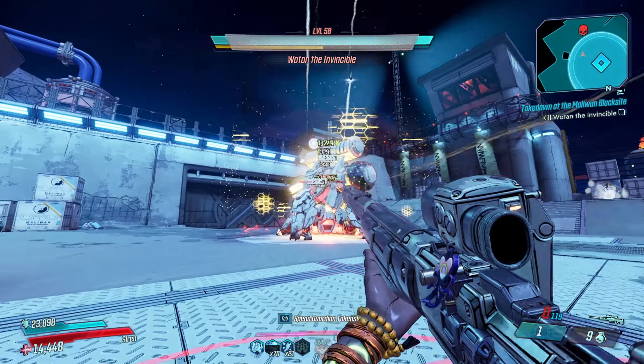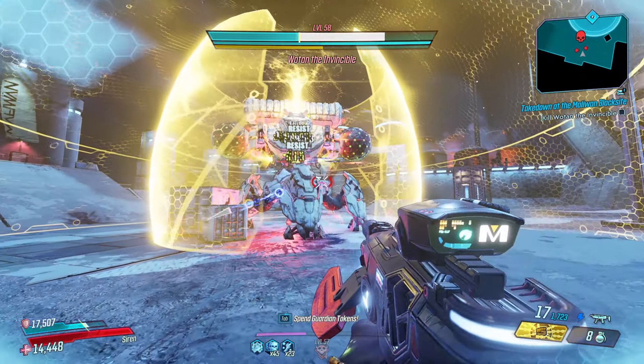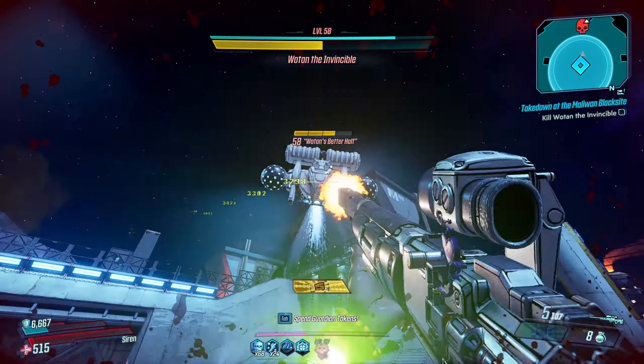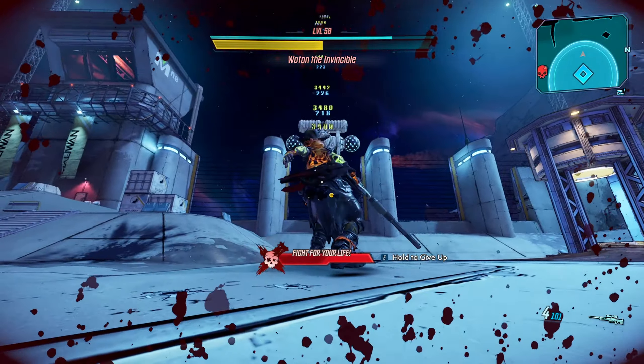Overall this build is very very fun — it makes level 57 Mayhem 4 just a breeze, it is beyond easy. If you like playing sniper builds, this is definitely going to work for you. Even with the Wedding Invitation stuck at level 53 you can still use it with this build, but I like to use updated stuff so the Skullmasher is by far one of my favorite weapons in the game now. The build is located in my Discord channel if you would like to download it. Thank you so much for watching and all the recent support on the channel — it has been absolutely crazy. If you enjoyed the video and found it helpful, drop a like and subscribe to the channel. I'll see you in the next one — peace.